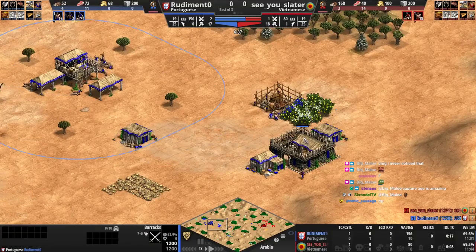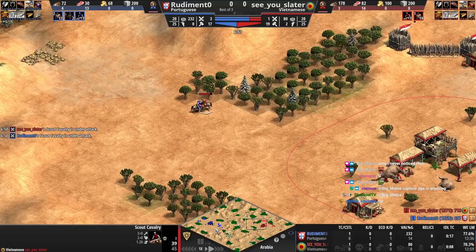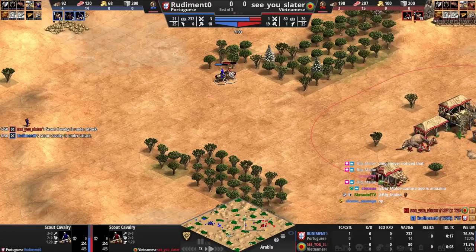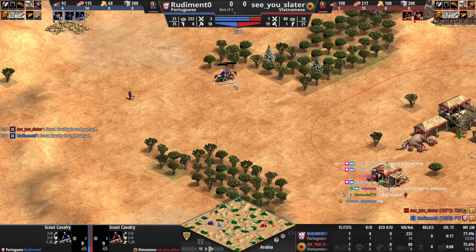Portuguese are only really good at drush when they do the three militia variant because their militia cost less. If you do a two militia drush you're not really getting anything from Portuguese, but if you do three militia drush it can be a little more efficient. You have to go forward with this though — you're going to miss your timing. You also need to go together. You're wasting HP on the scout — you don't want to take an even trade against the scout, just run from that.